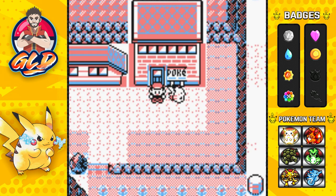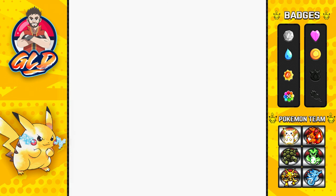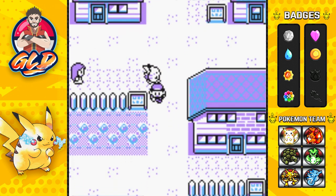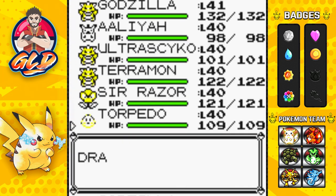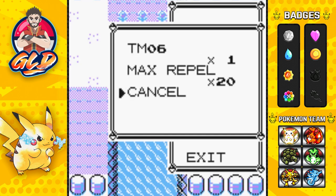We can go one of two ways to Cinnabar Island — one through Fuchsia City, and the other one through Pallet. I am actually going to be saving the legendary Pokemon for last, after the game is completed. So that means we're going to be going straight to Pallet Town. What you're going to be needing is a Pokemon that knows how to surf and a boatload of Repels, which I got off screen.